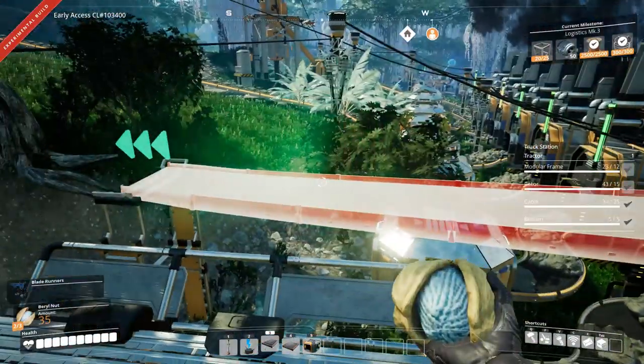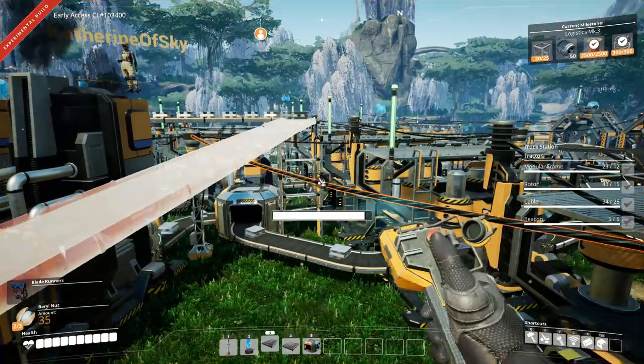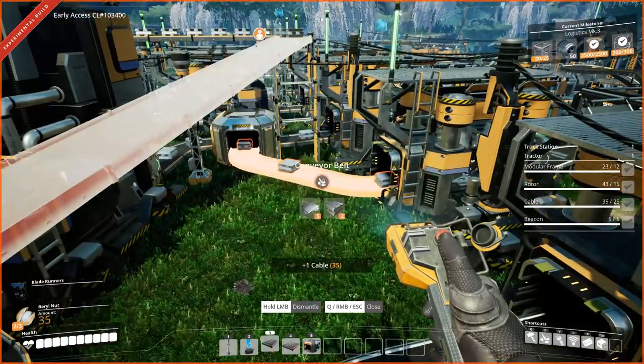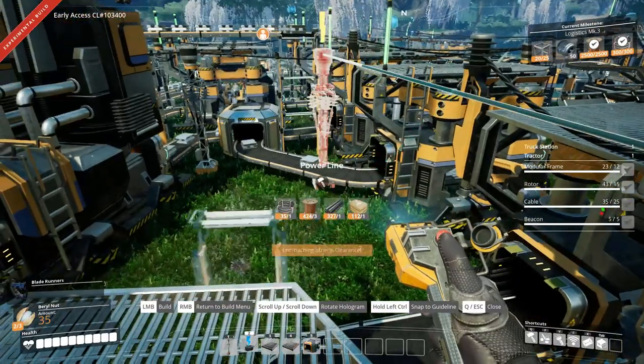Am I standing in the way now? No, but I have an encroaching indicator here. Why encroaching? What is it encroaching? It might be the wire — can you see what it's encroaching? Hold on. No, I don't think it's the wire. I think the machine you're standing on.